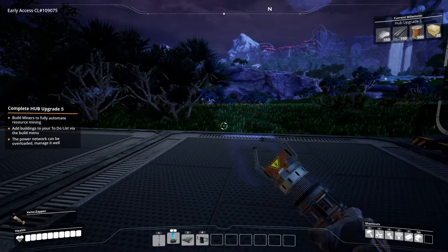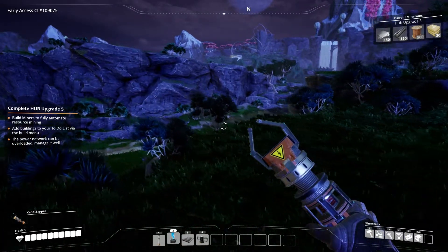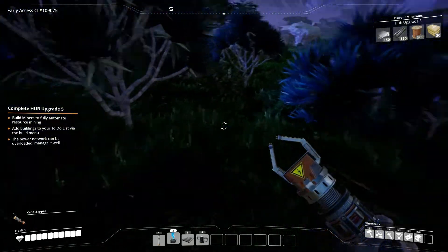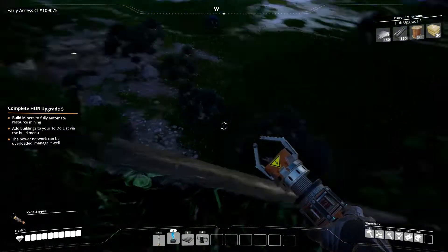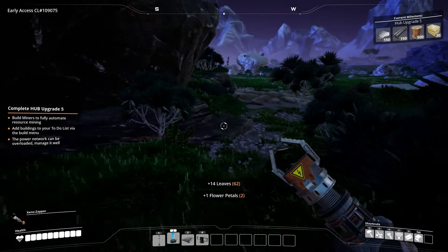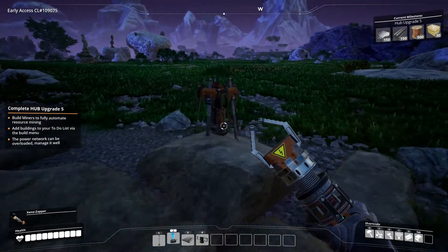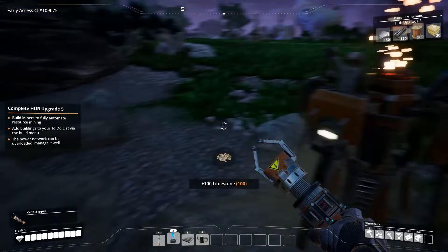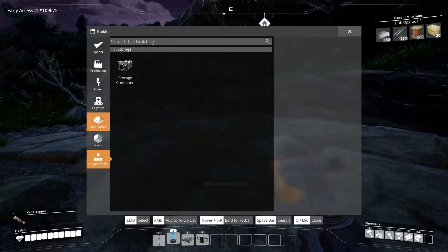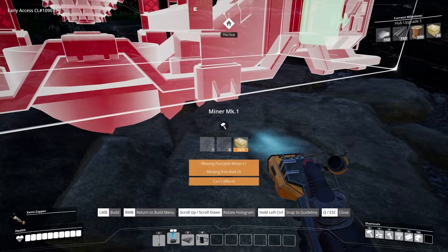The question is gonna be what do I want to automate first for mining. I think whatever is furthest away would make sense. So iron I would probably not automate just yet. I would probably, however, automate concrete. And I could, if we are gonna have enough energy remaining, I'm gonna automate copper as well. Concrete should be the first priority to be honest, so that's what we're gonna do.